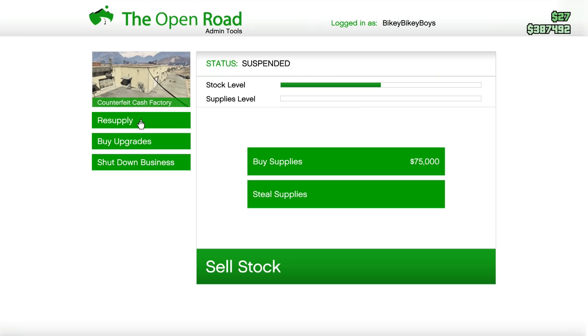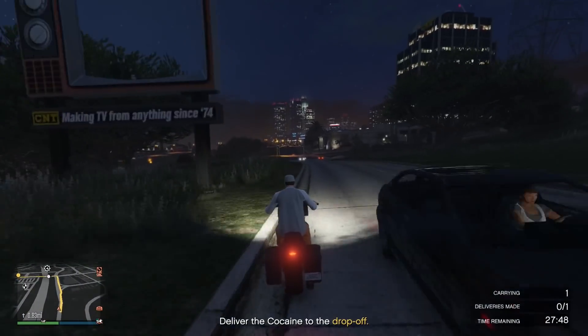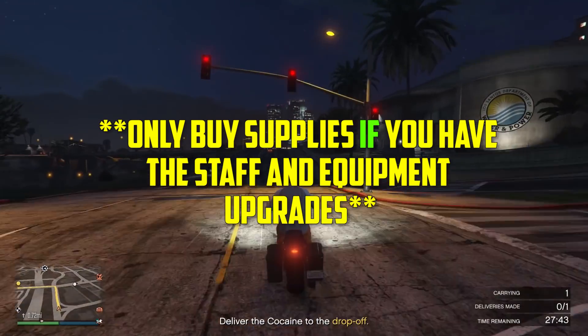If you complete a steal mission solo, you'll only fill up one of the five supply bars. Each extra friend fills one more bar, so with three people one supply mission fills the bar by three-fifths. If you choose to buy supplies, each little bar costs $15,000 to fill, meaning a full resupply costs $75,000. The key advice: don't buy supplies unless you have both the staff and equipment upgrades for that business, because those upgrades dramatically improve efficiency. Without them, buying supplies will actually cause you to lose money overall.